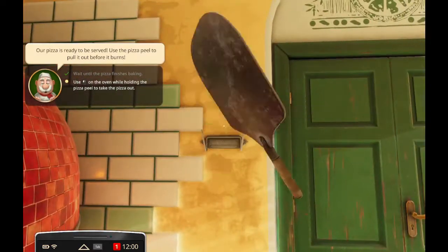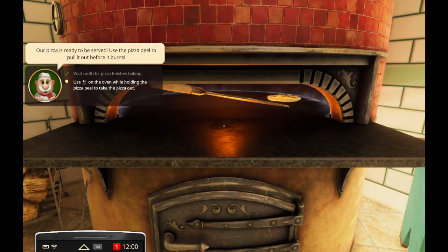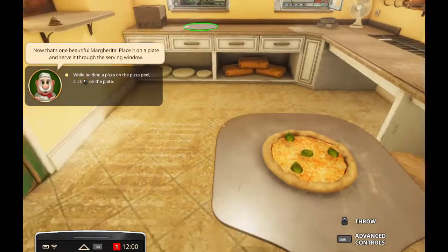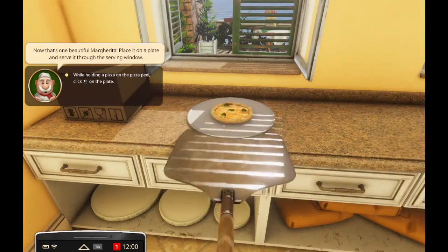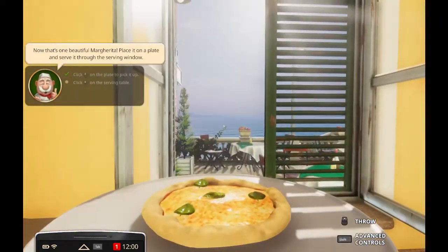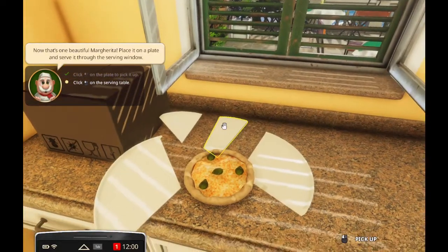Alright, pizza is served. Let's get it out. Pizza underscore take - execute action. Now that's one beautiful margherita. Did the cheese just evaporate over the entire pizza? What? Is this how we serve our pizza through the serving window?